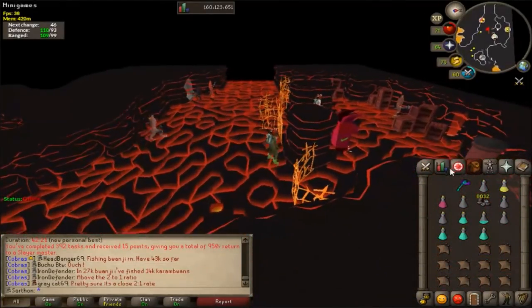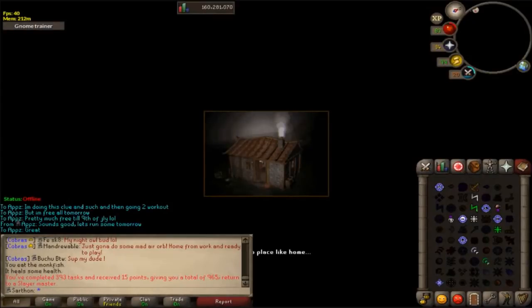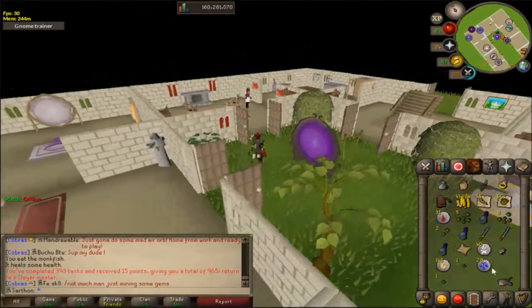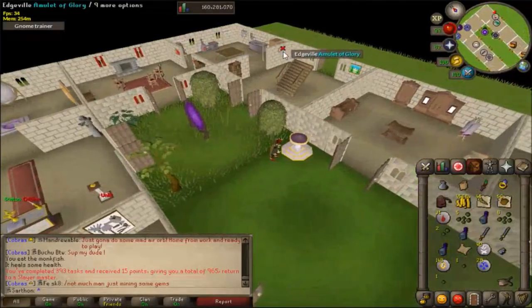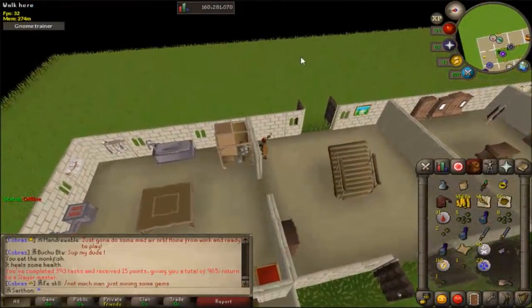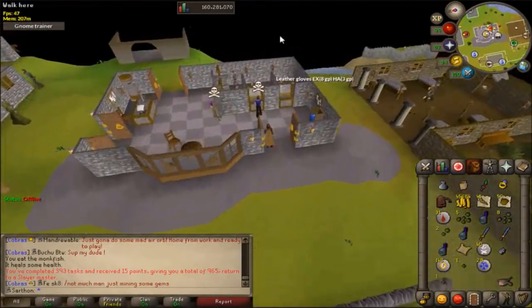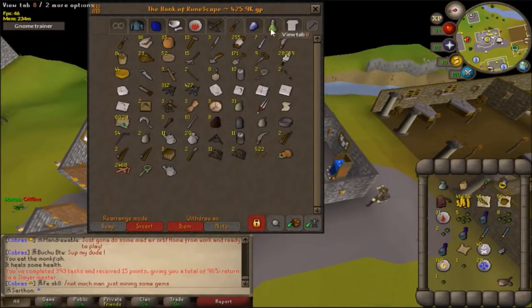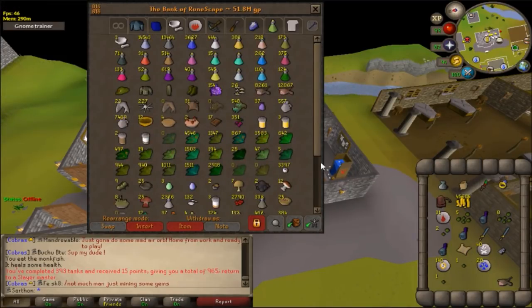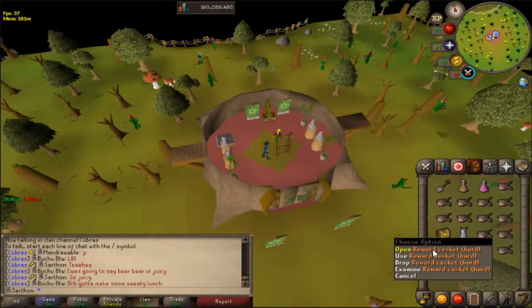I just finished my Nechrael task. We got some amazing limpwurt roots, some alchables — knowing me those alcs won't be used, they'll just stack in my bank like the rune full helms. I got a hard clue and a ton of seeds. We got almost 200 limpwurt roots — about 170 — which is great. Got a hard clue casket from the Nechrael task.